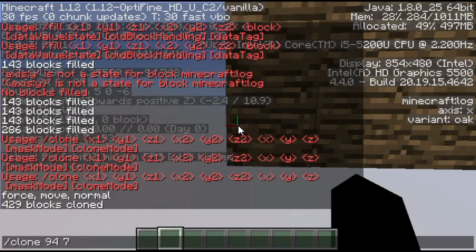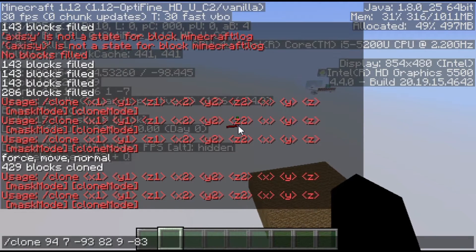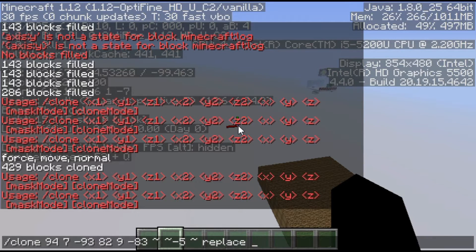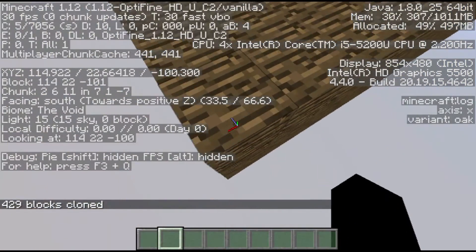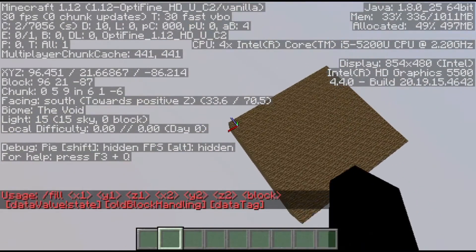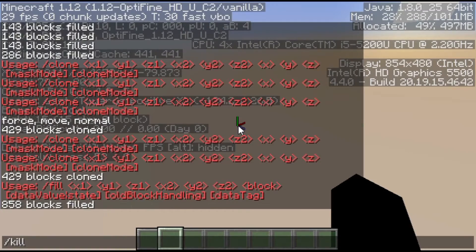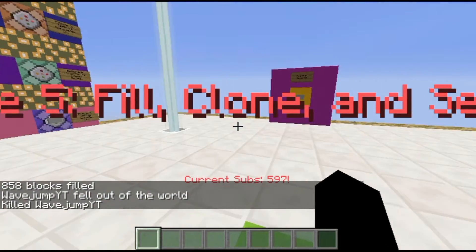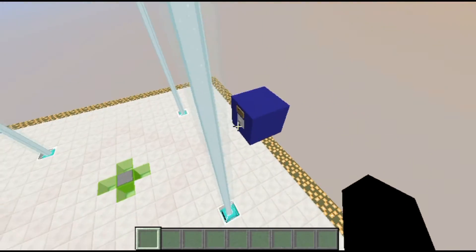I can demonstrate this with a different example too — we'll run it with replace and normal mode, and there you go, it's right there. Clone is a fairly useful command with a lot of uses, especially for moving things. I'm going to go ahead and get rid of this so I can move on to setblock. Now that we're back in our main area, let's cover setblock.